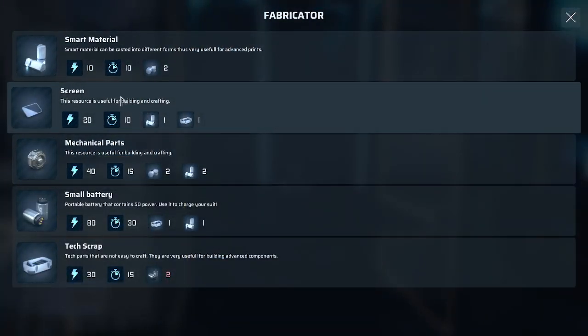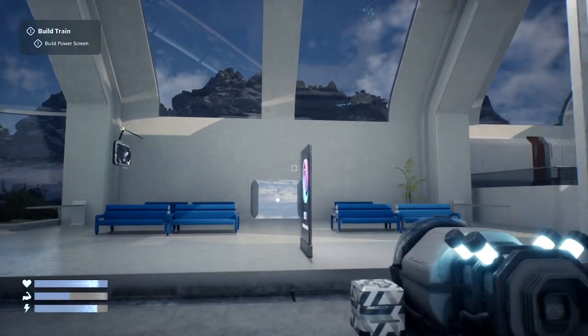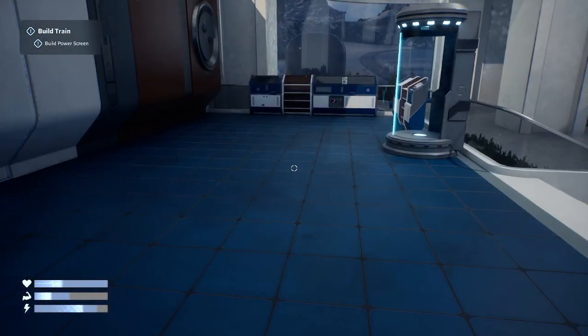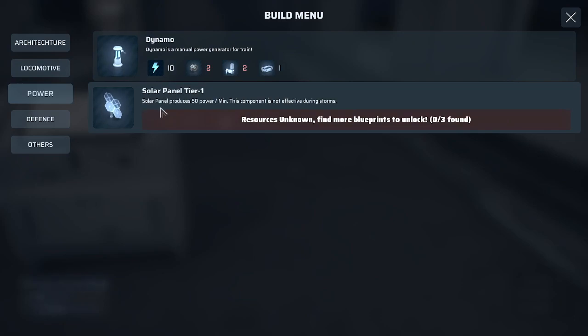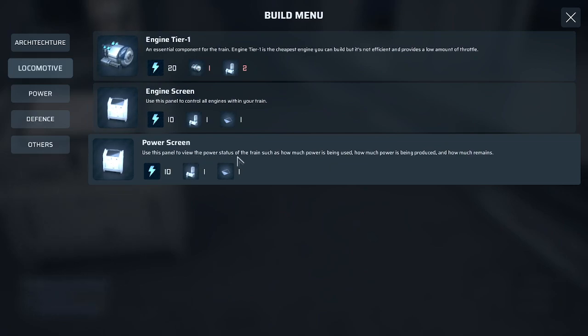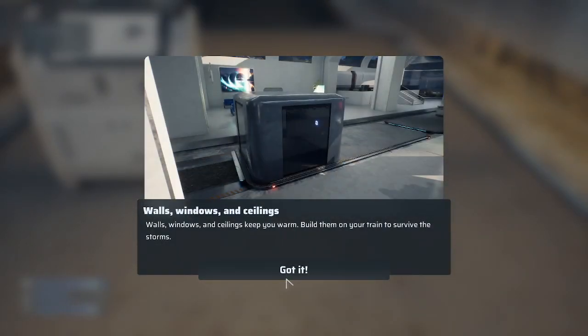Can I make another screen? I can — nice, it's beautiful! I should be able to make a dynamo. A dynamo is a manual power generator for the train. I don't have enough of that material. Let's go with power screen instead. Built them all in a train to survive storms.